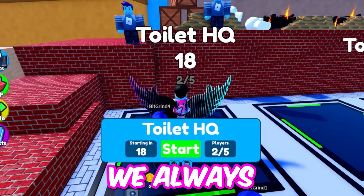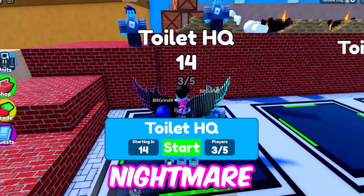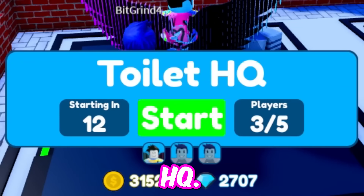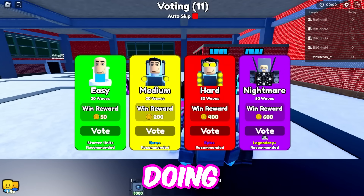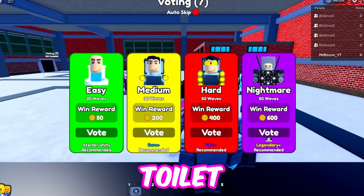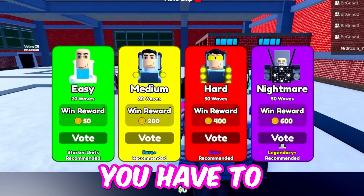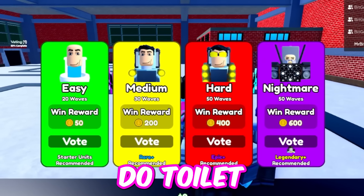We're going to do what we always do starting out — joining with five accounts on nightmare mode on Toilet HQ. You have to auto skip, you have to do nightmare mode, and you have to do Toilet HQ. All three of these are extremely important.